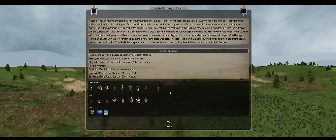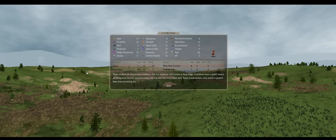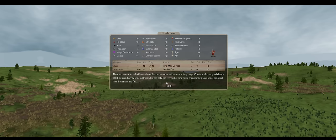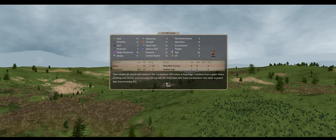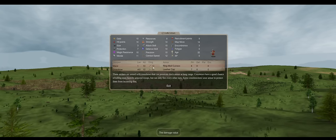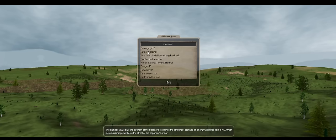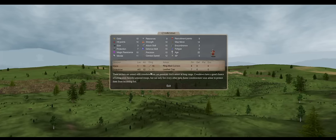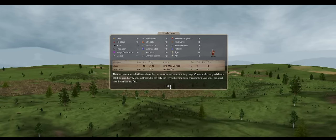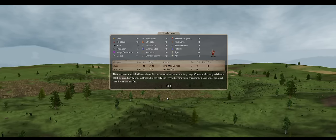Crossbows are the big losers in my opinion. Crossbows are still one-third strength scaling - they don't get the half scaling that bows do. Because all piercing weapons have been debuffed slightly, they do less damage now. They're still useful because of the 50% reduction from armor piercing, but overall they've probably suffered the most in the transition to Dominion 6.